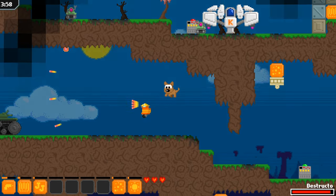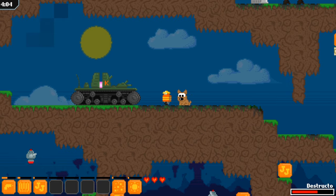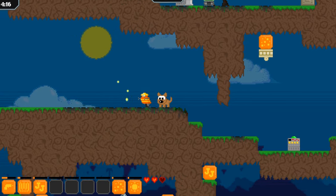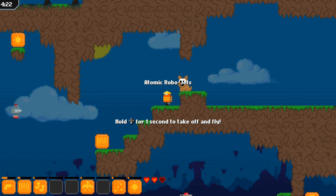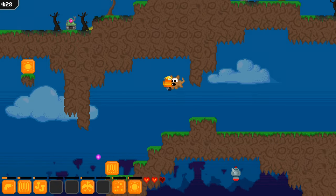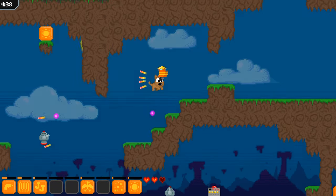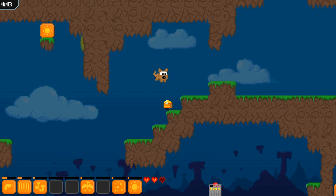That means something else. It's a tank — check it out. Am I hurting you? I am hurting you. I wasn't sure because you've got an energy core on top of you, so I was like, do I need to get you in your glowing core? No, it's just a pilot. But he barely gave me any money. Tank and pretty weak. Atomic Robojets.